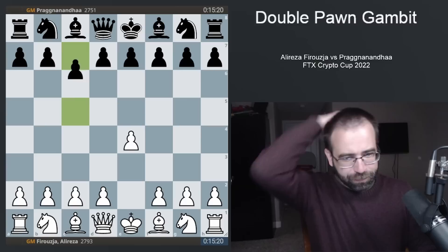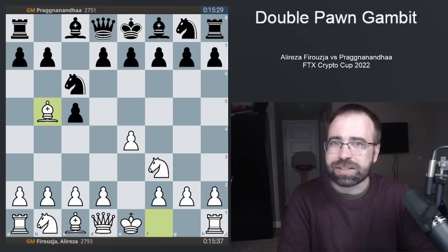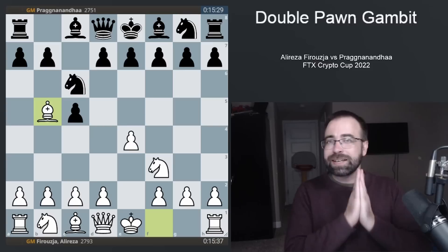The moves continue: c5, knight f3, knight c6, bishop to b5 — this is the Rosalimo Sicilian, which is obviously very popular at all levels of chess. But white here needs to play for a win, and what he comes up with is an absolutely fun and wild double pawn gambit.